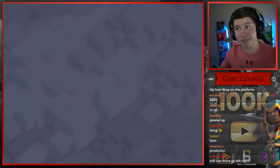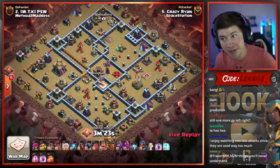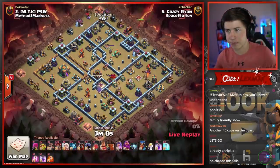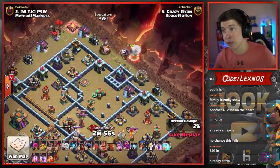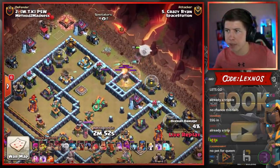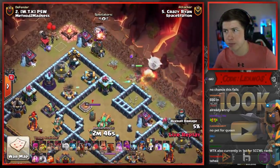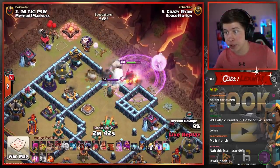Crazy Ryan is in with the first attack for Space Station Gaming, bringing his all-time favorite: Queen Charge Lalo. Let's see if he can get it done here against PSW's base. We start with the Queen up at 1 o'clock — looks like he wants her to walk up. Wall break between the Archer Tower and the Cannon. Drops two Loons for the Mortar. Rage on the Queen. Wall break the junction, just like I thought.